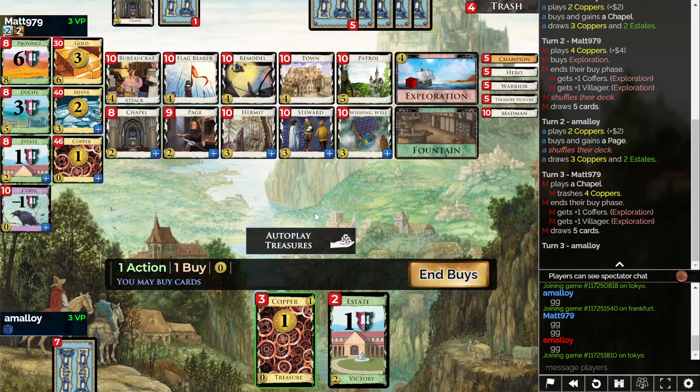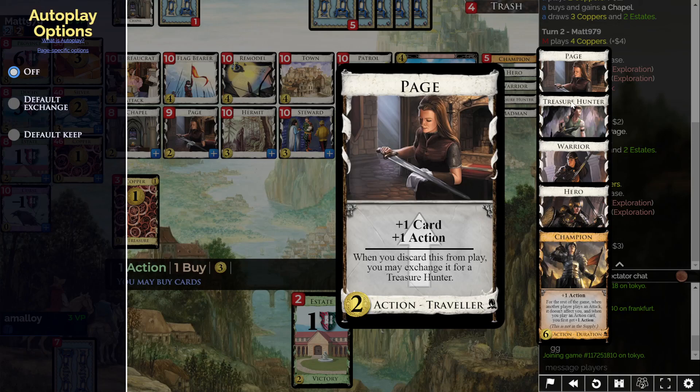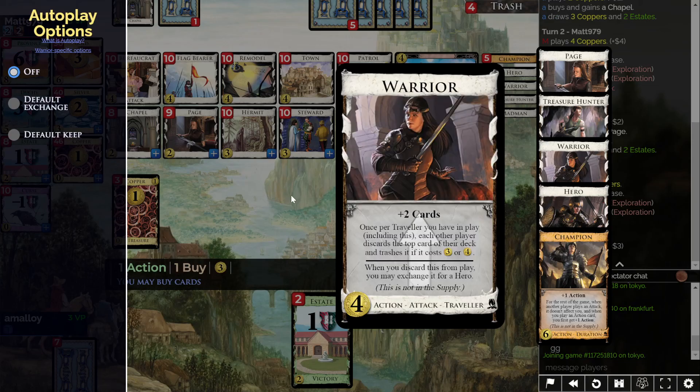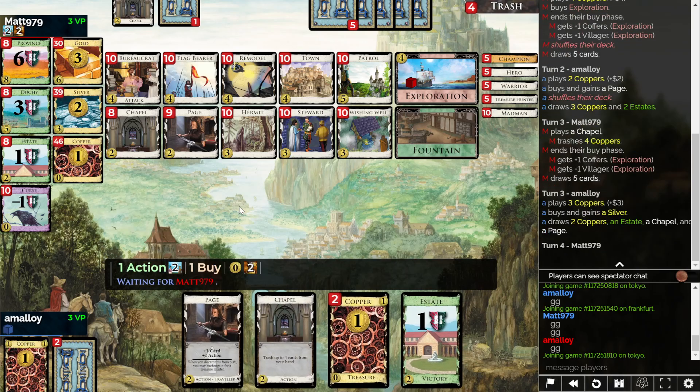But pretty cool that they get all these coffers and villagers and stuff. I think just a Steward is okay? It can trash. I'll just take a Silver. Actually, give me a Wishing Well - it's non-terminal draw. Hermit is so good, though. I'm just worried about colliding with Chapel. Maybe I should just buy another Page, actually. Treasure Hunter is pretty blah. Warrior is pretty cool. But Warrior is annoying.